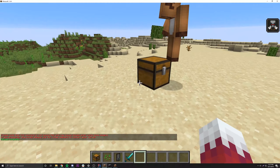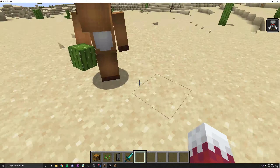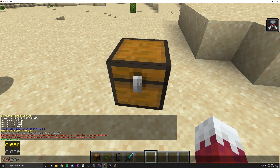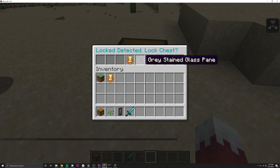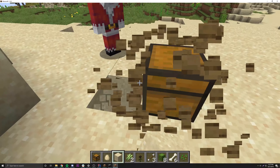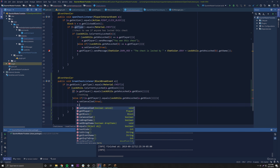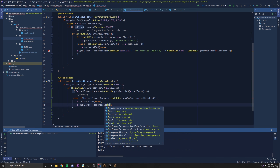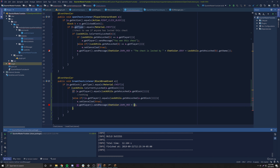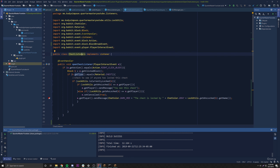Let's compile and test this. We reload on the server. We have a chest that's locked and try breaking it — it works, the owner can break it. Now we make another chest, lock it, switch to the alt account, and try breaking it. It doesn't break. Let's also give the player a message — e.getPlayer() dot sendMessage, ChatColor dark red: 'You do not own this chest, it can't be broken.'